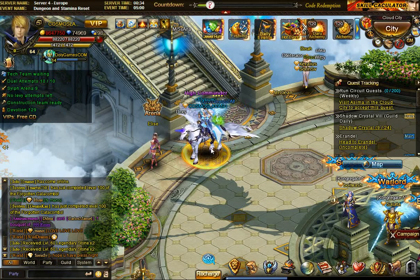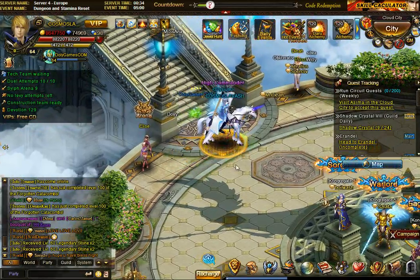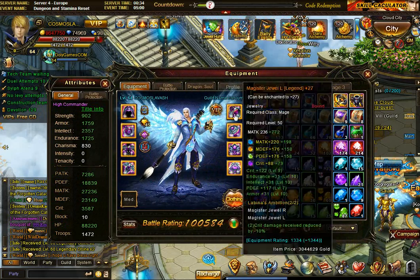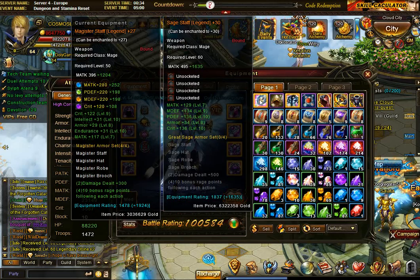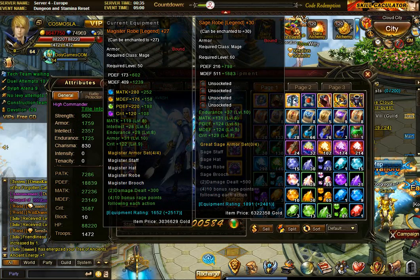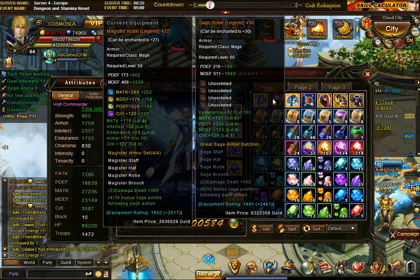Hey guys, Cosmos here from Kabam server for Europe. In this video we're gonna be changing equipment sets from level 50 PvE set to level 60 PvE set. A while ago there was an event to buy arena set items and exchange them for PvE set items, so that's where the base items came from. I have here in my bag the staff, the hat, the robe, and the brooch for the 60 set.